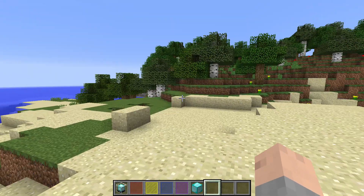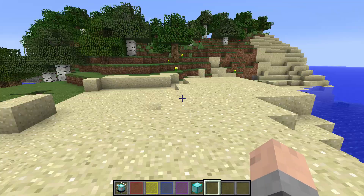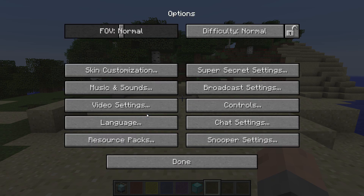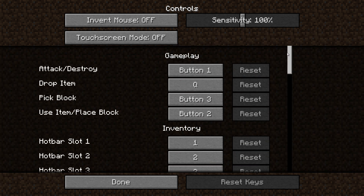This can either be done in game with the options, or if you're on the main screen, you also have options right there. We'll just go ahead and join a world — worlds are fun, I like Minecraft. So you're going to go to your options and then your controls, and this is where all of your key bindings are held.